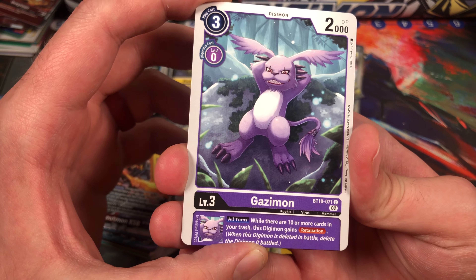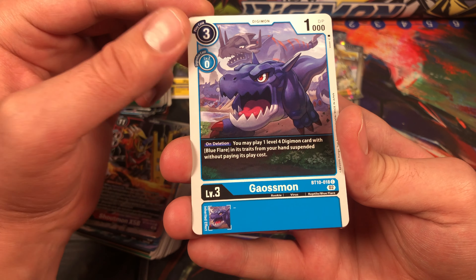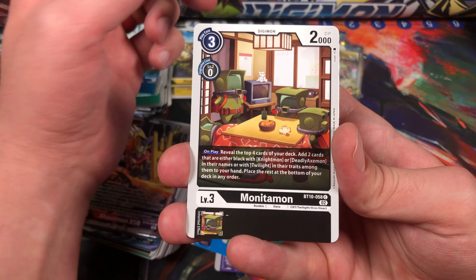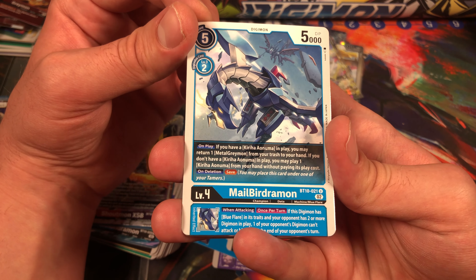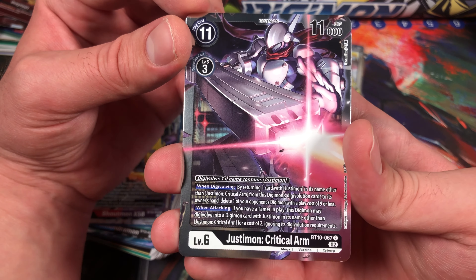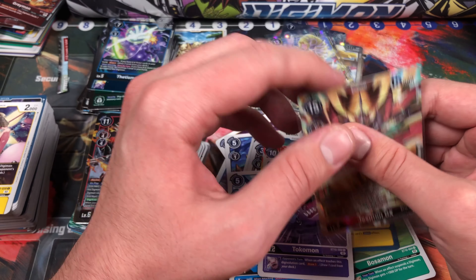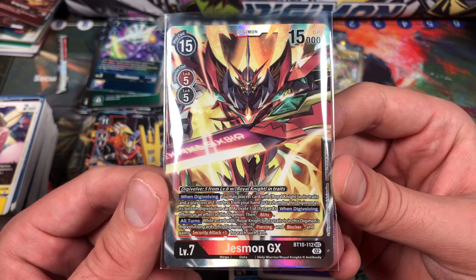All right, last pack — we should be getting an alt art or a secret rare in this one. Let's just hope we get that Jesmon GX alternate art, that would be really hype. Or Alphamon. All right — Gazimon, Gaogaomon, Weddingmon, Golemon, Mushroommon, Lucomon, Monotamon, Pile Volcamon, Malburgemon, Tokomon. So we got Jesticemon Critical Arm, Justice, and Jesmon GX — YO, I GOT HIM! Let's go! Last card of the whole box — that's hype. No Jesmon X-Antibody though, that's unfortunate. But baby, we got the GX — that's awesome!